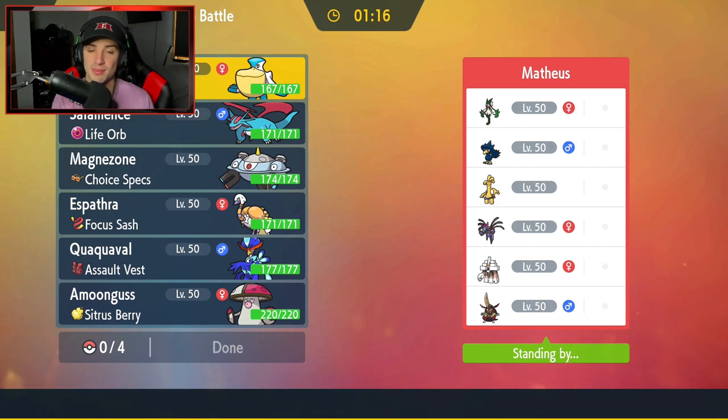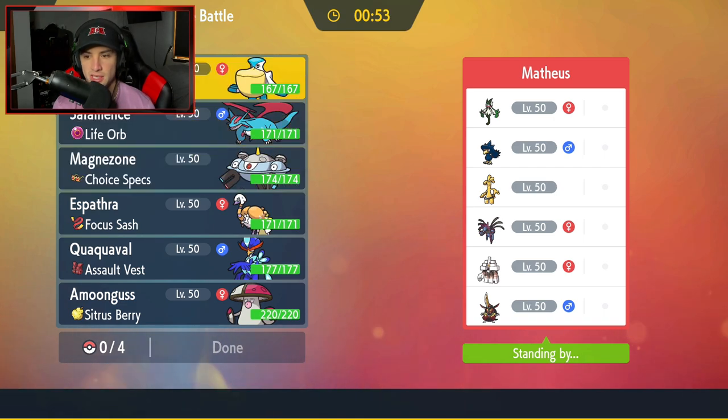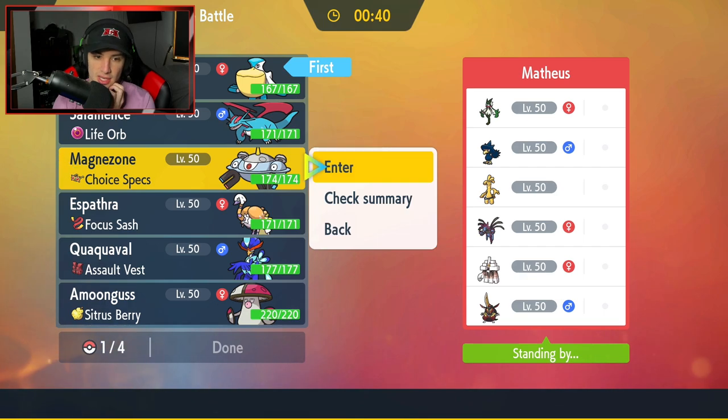First match coming up - we're going against a strong meta team: Meowscarada, Murkrow, Hydreigon, Garganacl, and Kingambit. Kingambit is so strong. How should I lead? I could go Intimidate right off the rip, but Defiant could be a problem with Kingambit, so I don't want to go that route. I think Pelipper is the right call. I'll go Pelipper here and then maybe Magnezone, and try to get Quaquaval and Espathra as the other pair.